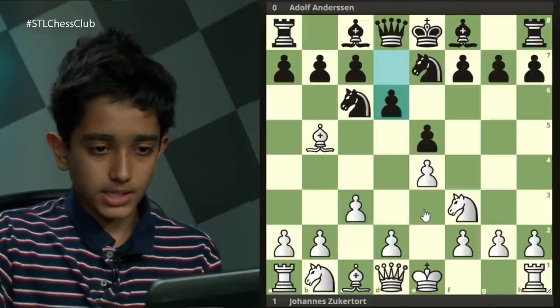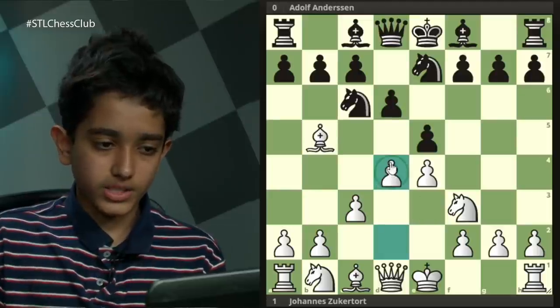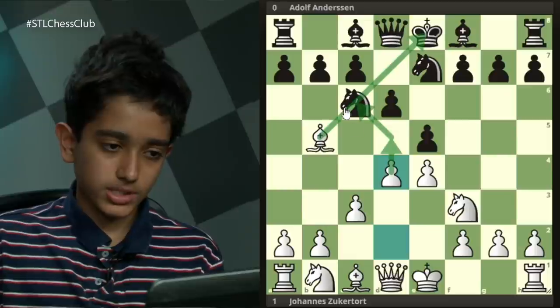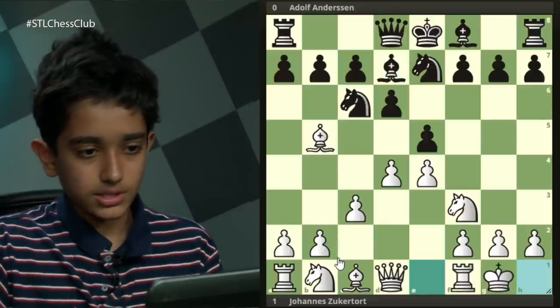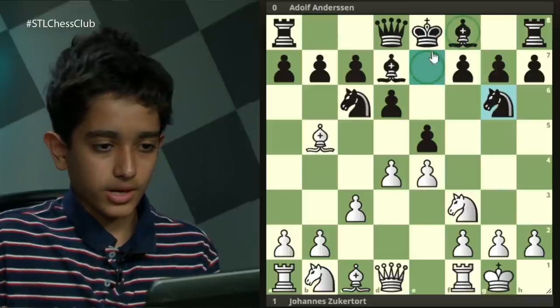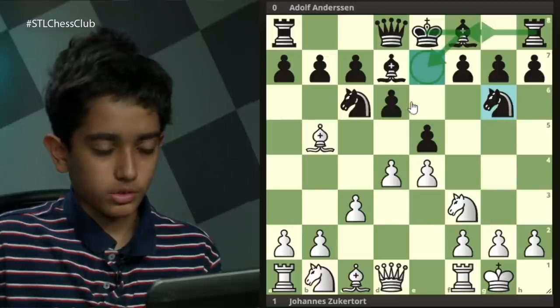Black played d6, so d4 — and this move has a threat of g5. Since this bishop is pinning the knight, it could potentially win the knight on c6. Black plays bishop d7, breaking the pin, and now white just castles. Black plays knight g6, and now the e7 square is freed up, so he can play bishop e7 and castle potentially in the next few moves.